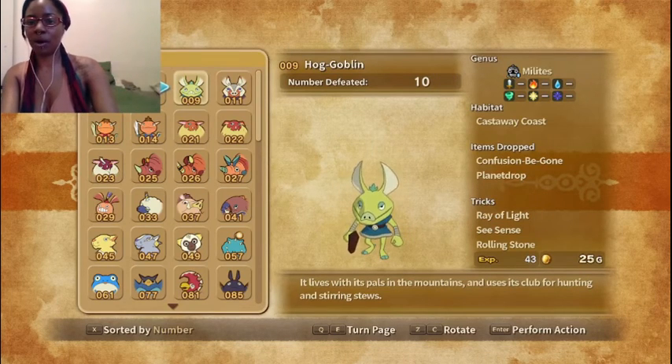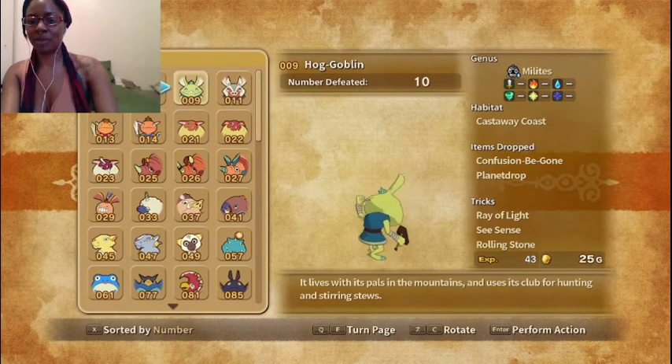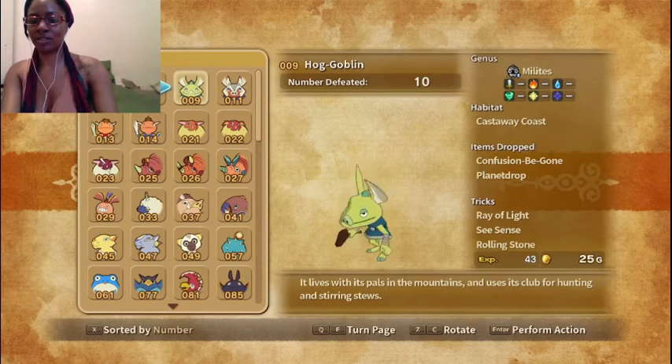Up next we have Hobgoblin. It lives with its pals in the mountains and uses its club for hunting and stirring stews.